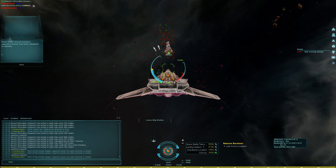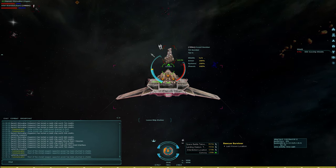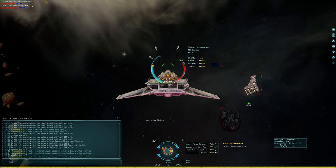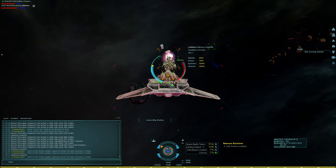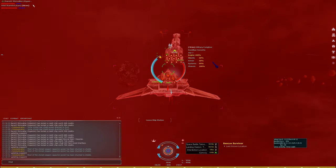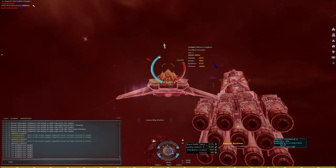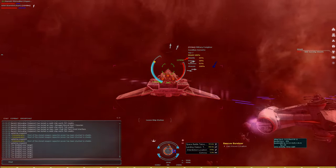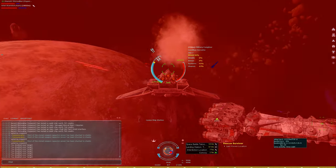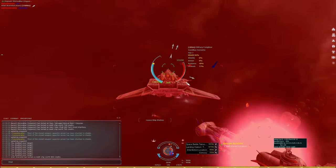Alright, I want the belly gunners to take down components like we did last time. Everyone take down the engine. Top side gunners focus on fighters. Belly gunners, take those guns. 84% chassis and dropping — hold.